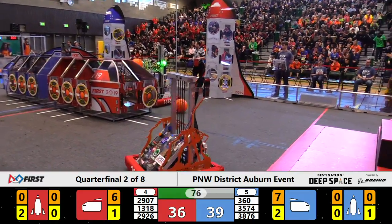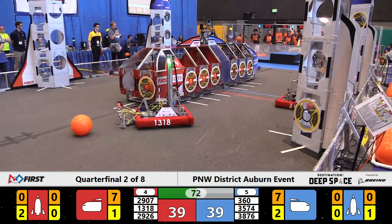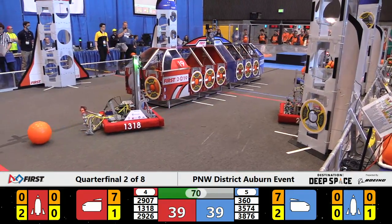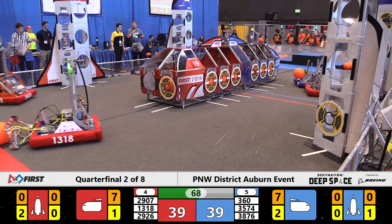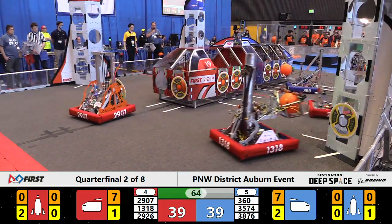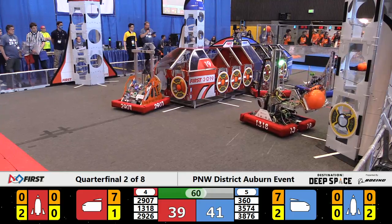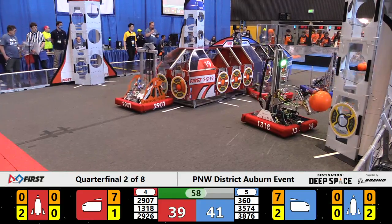High-techers 35-74 back in, grabs another hatch cover. 360 maneuvering in, they pick up cargo for the Blue Alliance. Red Alliance 13-18 looking to cargo duties. 29-07 switches to hatch covers, and 29-26 trying to do defense — that's the RoboSparks and the RobotSparky-10.